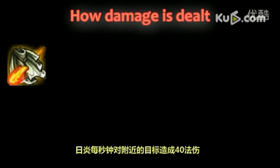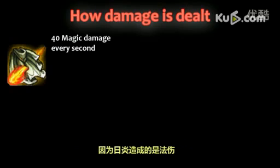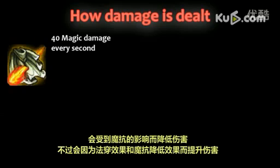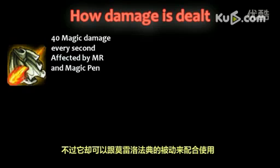Now let's take a look at how the damage is dealt. Sunfire Cape deals 40 magic damage per second to nearby enemy targets, working similarly to Shyvana's Burnout. Since Sunfire Cape deals magic damage, the damage is reduced by magic resist, but can also be increased by magic penetration and/or magic resistance reduction. This effect will not proc the Spellblade Mastery, but it will proc Morellonomicon's passive, Grievous Wounds.